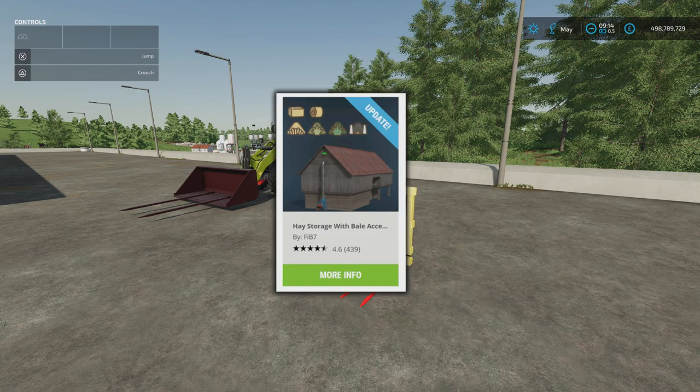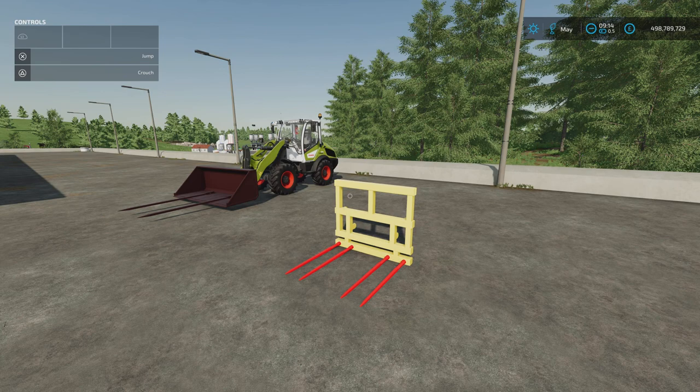One update today: the hay storage with bale acceptance by FIB7. That was just hay and straw before. It now has a change log to add grass and silage and change the fill capacities as well. So not only can you have hay and straw in there, you can now have grass and silage stored in that.